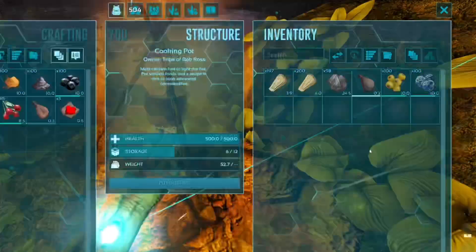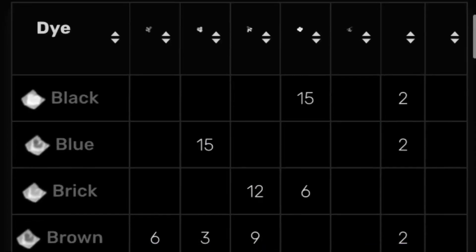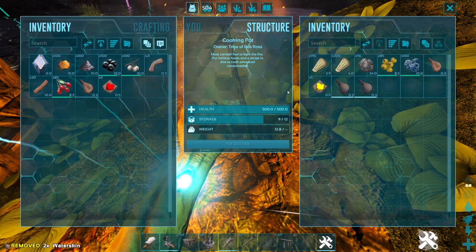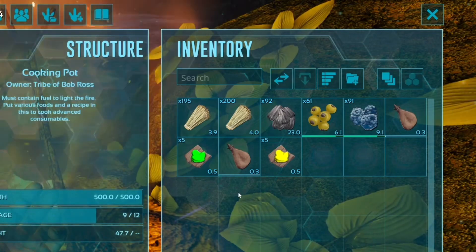Now let's say we want some green. That's funky, we made yellow instead. This is because our berry amounts are too high. So we'll either need to look at the recipes using the link below, or we can add two or three water skins at the same time. Now would you look at that — we have yellow and green now.